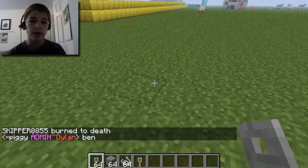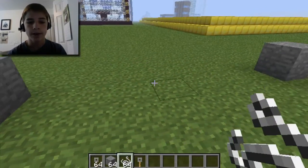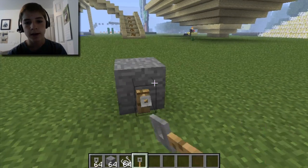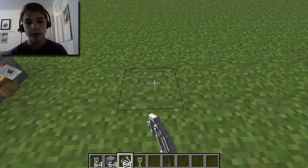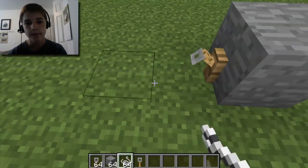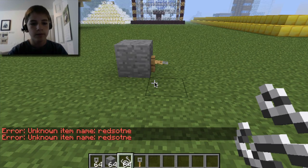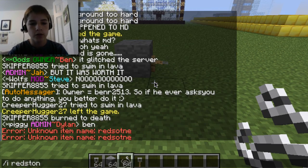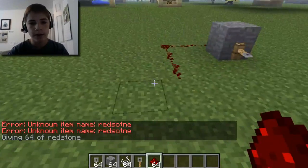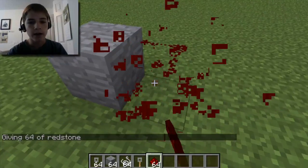You set up two blocks across from each other, set a Tripwire on each one of them, connect them with string, which you can see on the ground, which is pretty cool. And then whenever you walk over it and get some redstone, anytime you walk over the redstone, the redstone gets activated by the Tripwire. So yeah, it's pretty awesome.